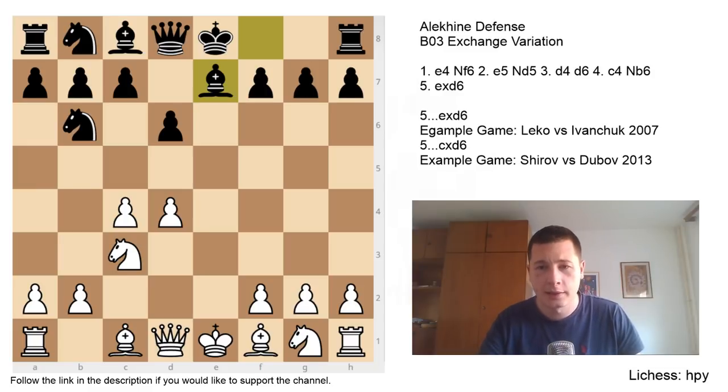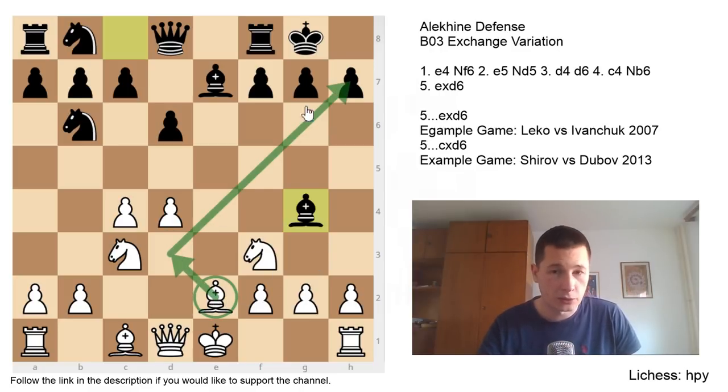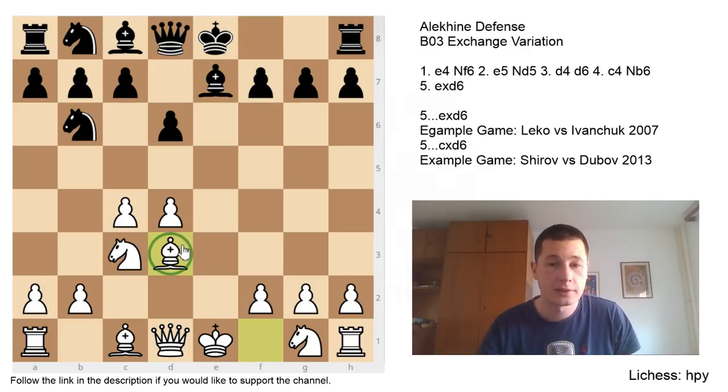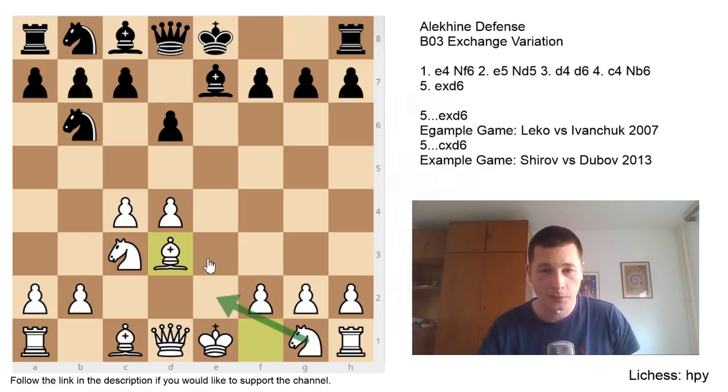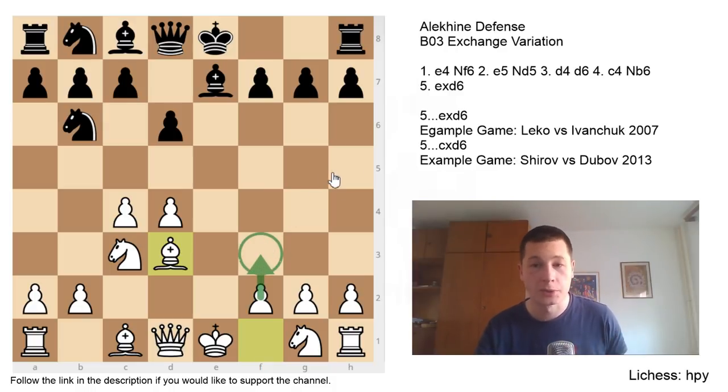Ne2 controls the weakness on d4 same as from f3, but without giving the option of Bg4. In Bg4 lines you can play f3 to force the bishop away. So Bd3 in my opinion is the best move. After Nc6, Ng2e2, Bg4 is one of the main moves and white must play either f3 or Be3. I recommend f3, which forces the issue. After Bg4, f3, Bh5, castles, Bg6, b3 — this is the main line in this variation.